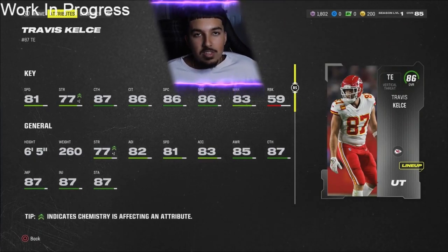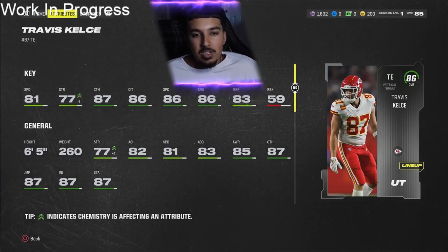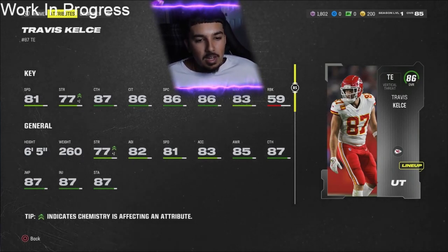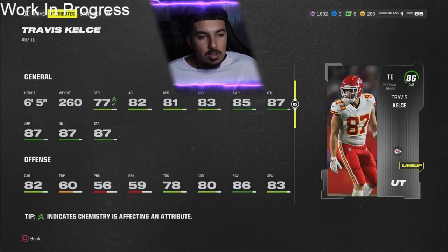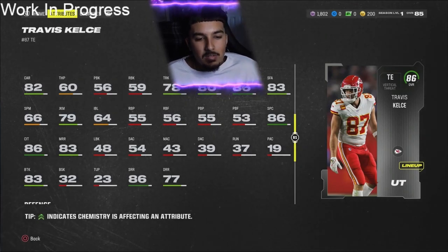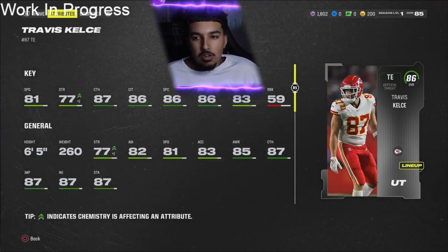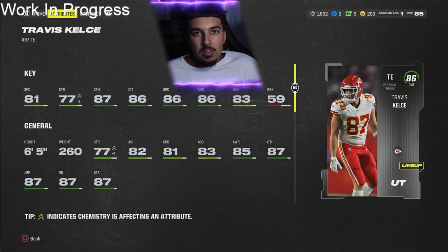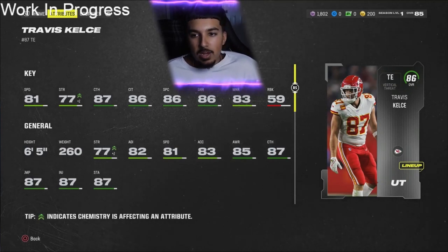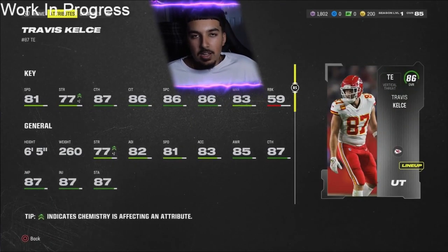First tight end: Travis Kelce. 81 speed, 87 catching, 86 catching in traffic, 86 spec catch, 86 short route running, 83 medium route running, 77 deep route running, and 59 run block. This card is going to be a flat route machine — your 5 to 20 yard guy. He's going to be very good. It's hard to judge how tight ends will play this year's Madden, but it's always safe to give a B rating. He's probably one of the better catching tight ends in the game and very strong as well.